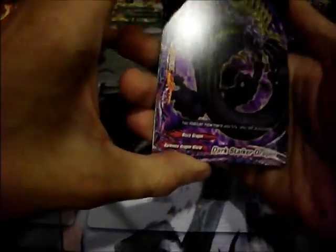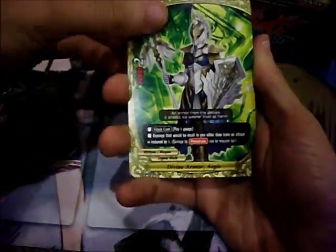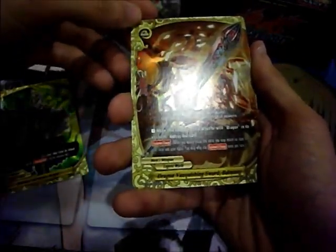These are the last two packs for this side. Dark Stalker Dragon, Divine Armor Aegis. Dragon Vanquishing Sword Balmung — this is a hate card, and it's a foil too! When this card attacks a monster with Dragon in its attributes, destroy that card. It has Equipment Change. 3000 power and 2 crit. Fear is Unicorn.